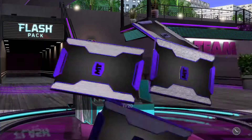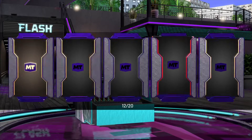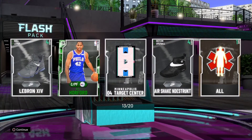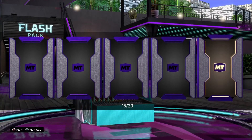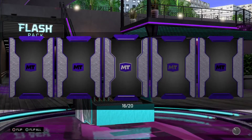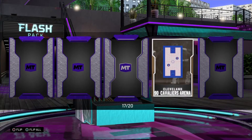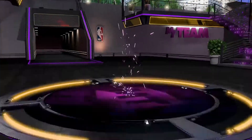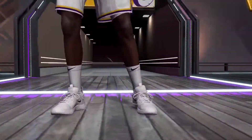Tenth pack a gold. Eleventh pack a gold and silver. Twelfth pack we got Ruby Zion Williamson. Thirteenth pack an emerald. Fourteenth pack a bronze and a sapphire. Fifteenth pack we got an amethyst — it's a Mavericks Zion Williamson. We got diamond, come on — okay it's a player, give me Ben Simmons.